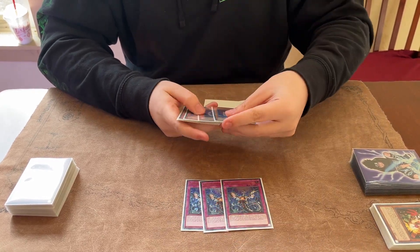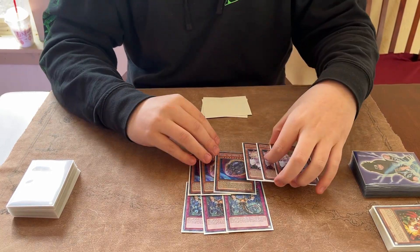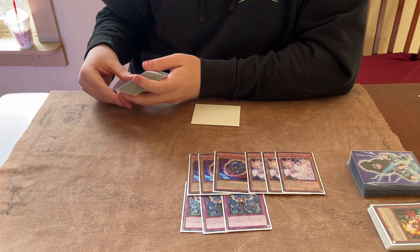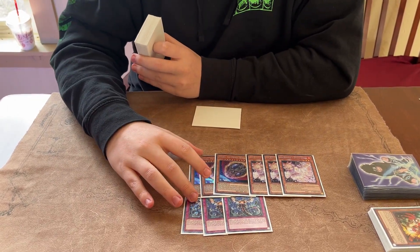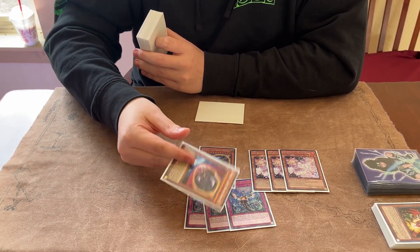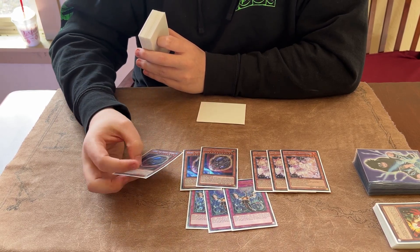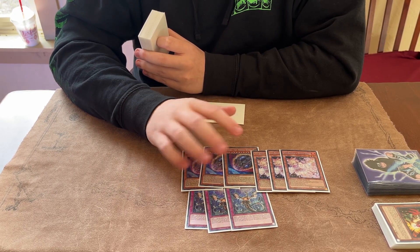Hand Traps: I played three Imperm, three Nib, three Ash. So, a little story. I was playing the Infernoble version and I started playtesting against Trevor, who was playing Unchained with a bunch of Hand Traps. I was just getting destroyed, because I would break his board and his last card would be Nib, or I would go first and he would Nib me. My board wouldn't be strong enough and he would break it. Nib was really strong, especially backed up with a medium board.